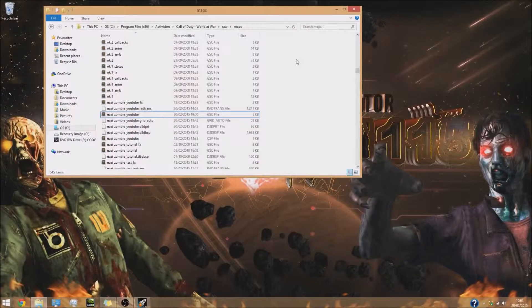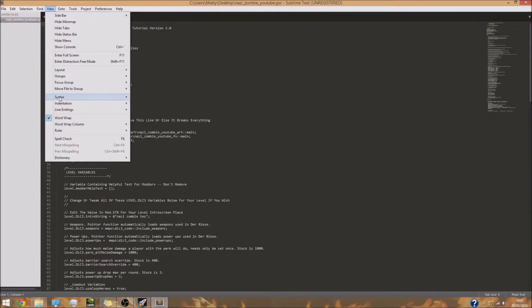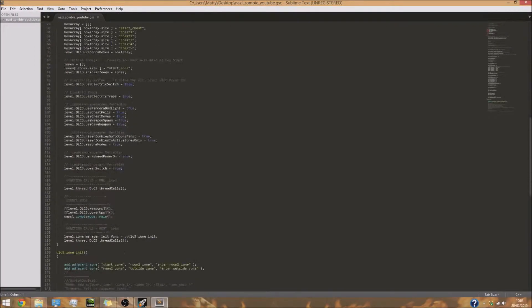Next we need to edit the map file. Go into your World at War root directory, go to raw, then maps, and you'll find your map name .gsc file. Mine is nazi_zombie_youtube.gsc. Drag it to your desktop because you can't edit files directly in the root directory. Once you finish editing it, drag it back over. Open up that file.